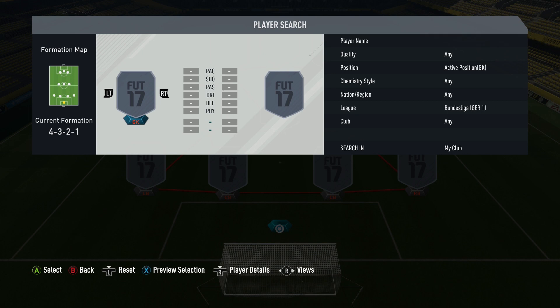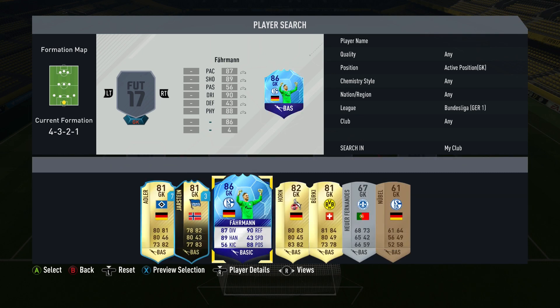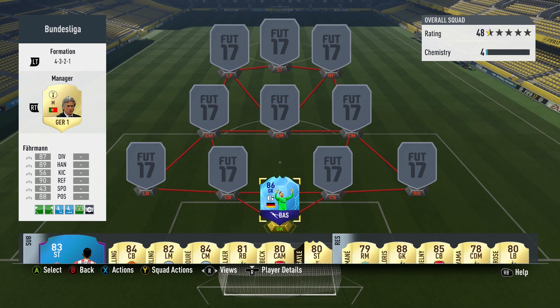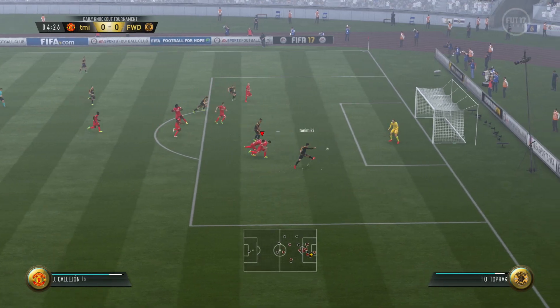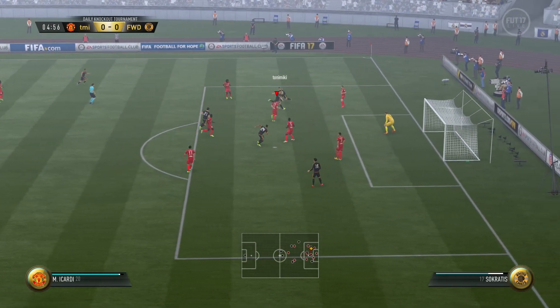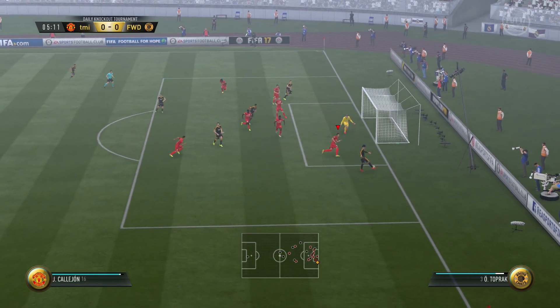So we're going to kick off in goal with a very special card — the first of many — which is Team of the Group Stage Farman. This guy is so tall, he's 6 foot 5, yet he's so agile, he moves like a cat in goal. He is brilliant, really, really good. He fills the goal well and he's so good when he comes out to close you down. It's just so hard to get around him. And he made saves that made me think: yes, I've spent my money well here.